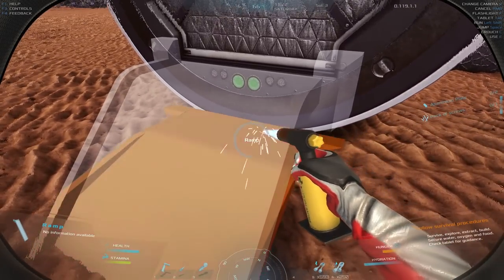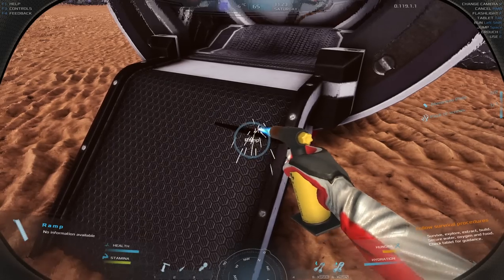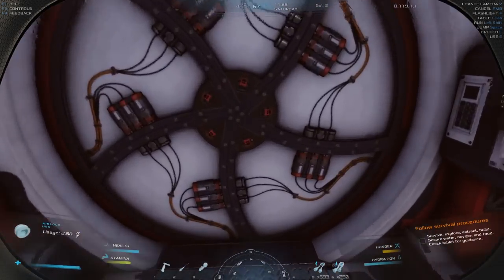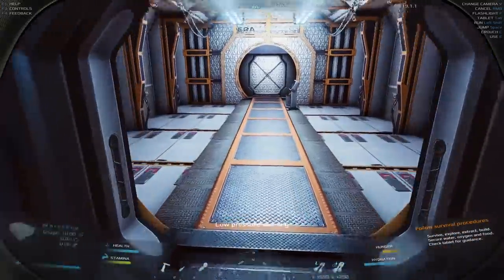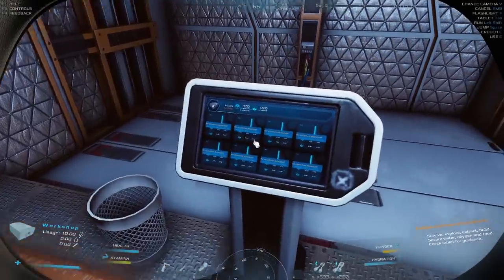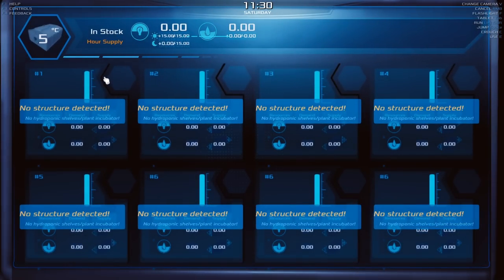The ramp is good to go. Let's go inside — the airlock opens automatically with power, awesome! There is water, and there are lights — which is great. Now I can look at the workshop interface. These look like modules you can have inside.